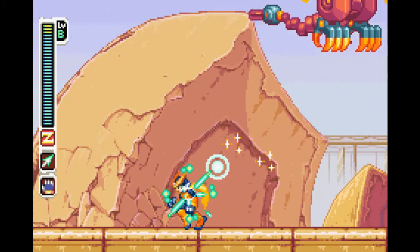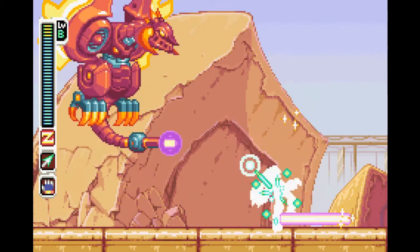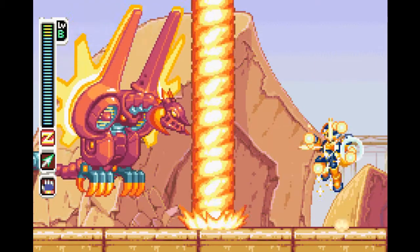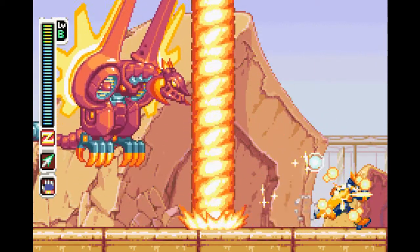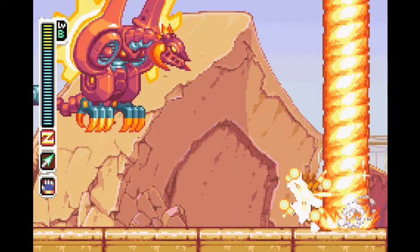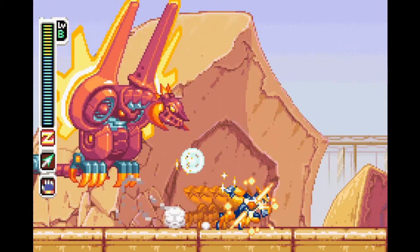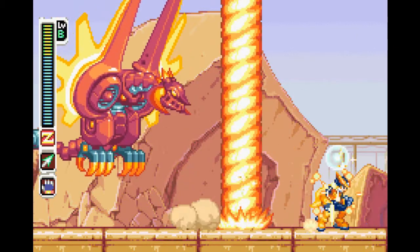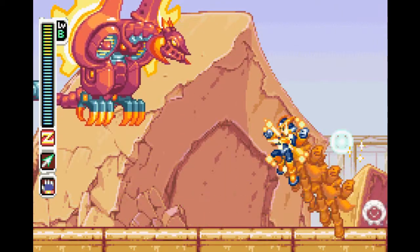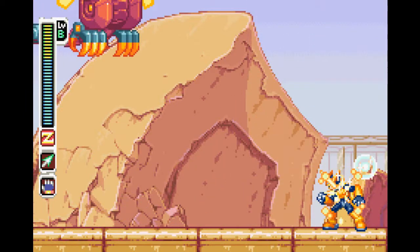I never really used the Z-knuckle — well actually, the first really useful weapon is in this stage, but it's not until the second half. This miniboss has far too much health. He shoots out lasers every now and then, and every now and then he'll shoot out a tornado which will have wind blowing in the direction you're not in. Watch out for that — he'll also fly across the screen every now and then, which can be fairly annoying to dodge, but he's not that bad overall. Just be careful because his hitbox is a bit bigger than you'd think.